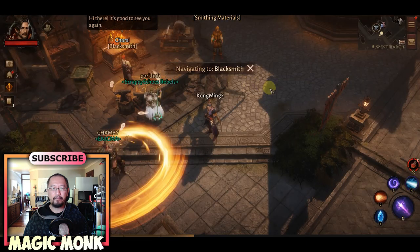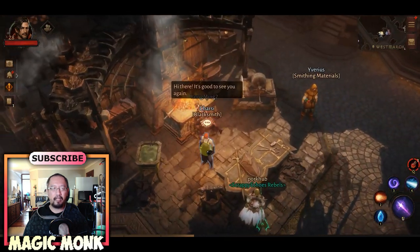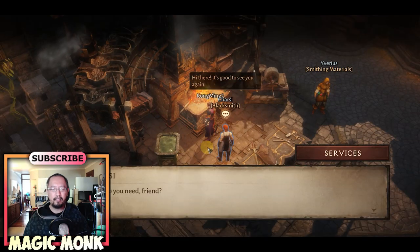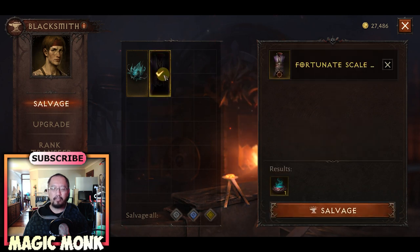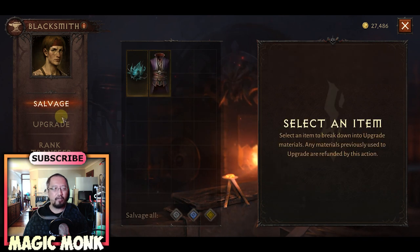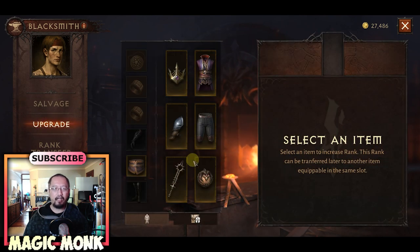If you're in Rakis Plaza, you can see there is a blacksmith icon — navigate to that and there is Charsi, who we're looking for. When you talk to Charsi and choose Services, the first option is to salvage, where you click on an armor or item and get something in return. We don't want to salvage right now — we want to upgrade.